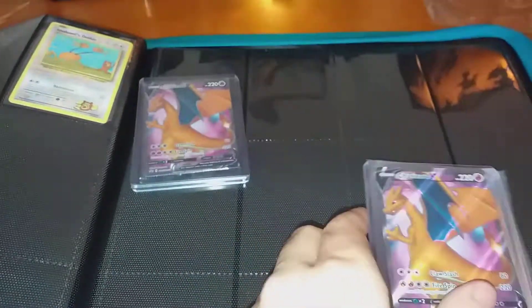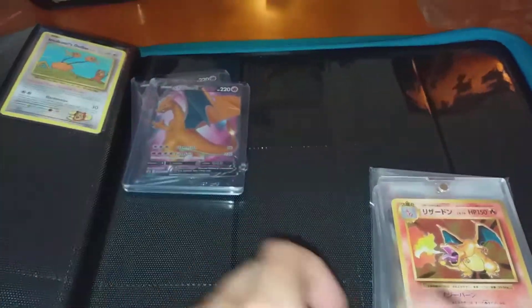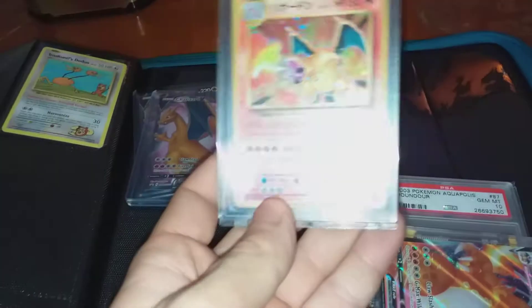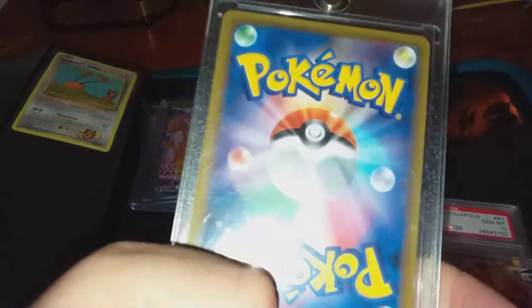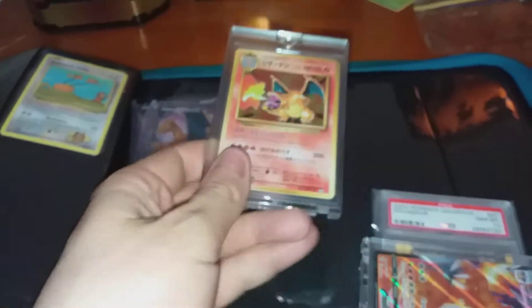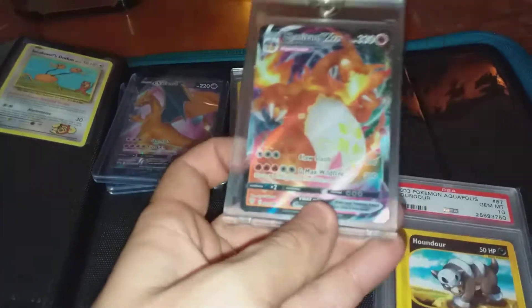I've opened two Champions Path ETBs, pulled nothing. Got my really minty CP6 Charizard Japanese — got that online for a ridiculous price. It sells well but I'm keeping it in my collection.